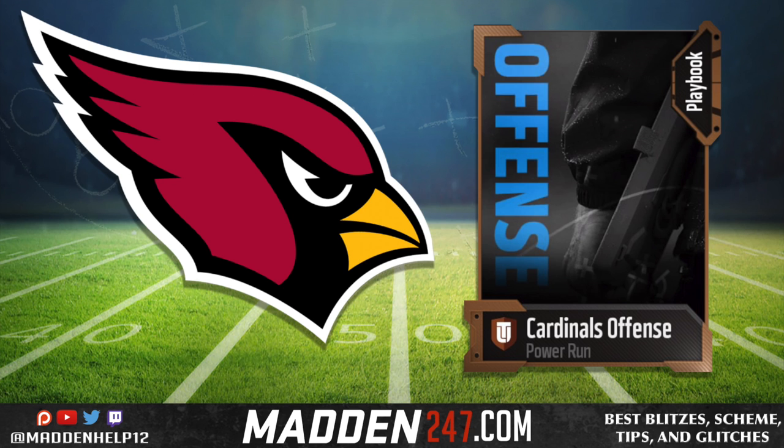Next up we have the Cardinals. This one has a Gun Split Close with a fullback inside, and it also has a Singleback Ace Twins — two of my favorite formations in the game this year. The Gun Split Close is just good year in and year out. Arizona has the fullback inside which the Jets does not, so that's what makes it a little bit more powerful if you want to run the Gun Split Close. But it doesn't have the plays that Seattle has out of the Gun Ace Twins Offset — that's the only disadvantage. It's definitely a top five playbook, really good, especially with the Gun Split Close.